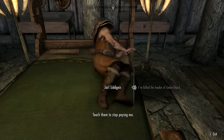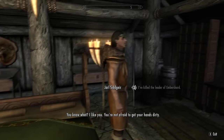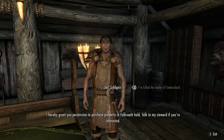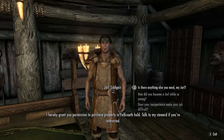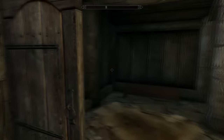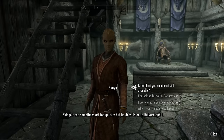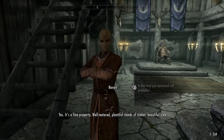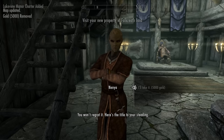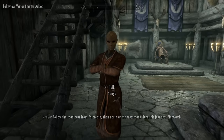Once you've found him, go and tell him that you've killed the leader of Ember Shard, and he will say thank you and give you a plot of land around his town as a reward. Now this plot of land doesn't come cheap — it's around five thousand gold coins, I believe. Go and speak to his steward, say you want to buy the land, give them the five thousand gold, and you can now build your own house around the Falkreath area.